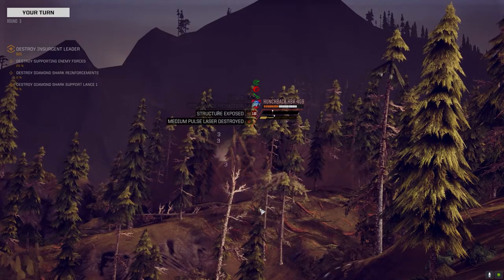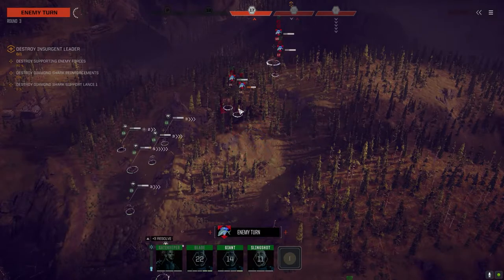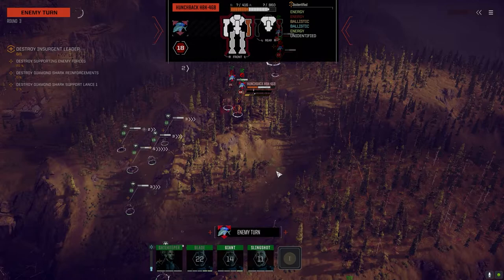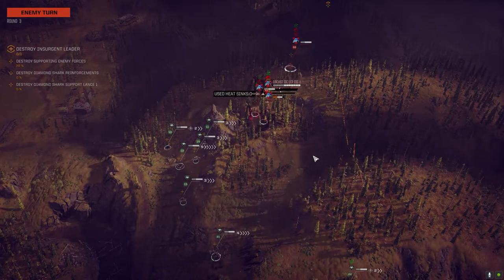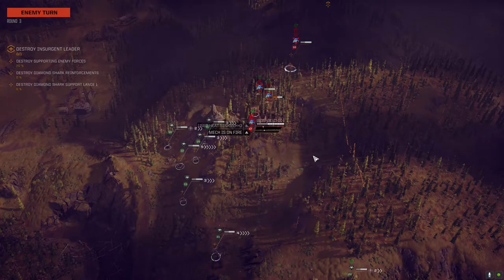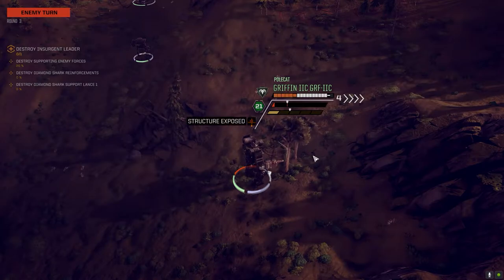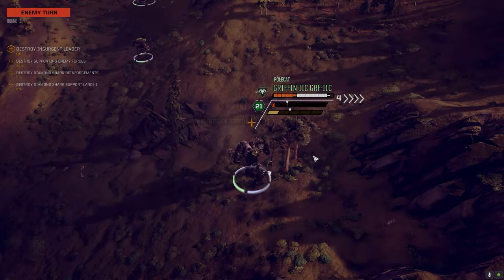Structure exposed, excellent. Pulse laser destroyed. We got this arm — we might be able to burrow through it. Let's find out what the Hoplite does. Locust is moving up. I feel sorry for this Griffin — it's exposed and I don't want it to be, but there's nothing I can do about it right now. You've got one more guy coming after you too.